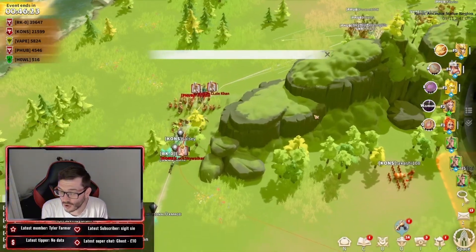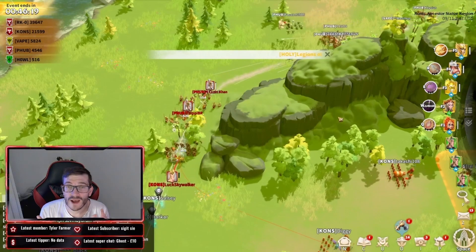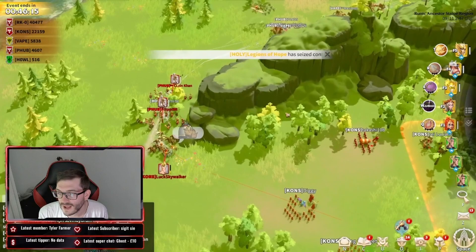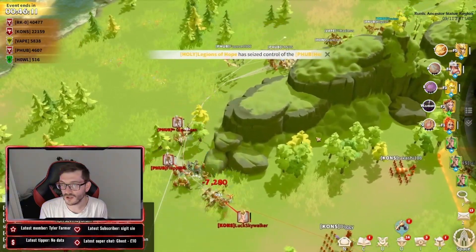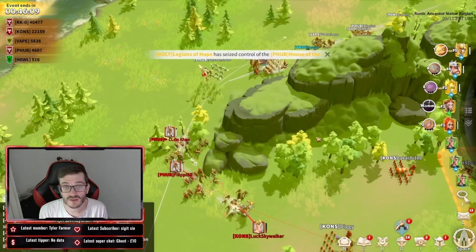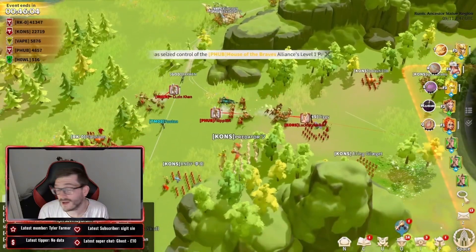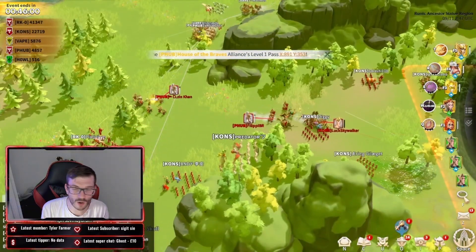So this is where we could watch P-Hub as well as Vape actually contest for the first time against RKO, by going around the top side and trying to cut off the entrance — because this entrance is where all of Kons and RKO's troops have to enter. It's a really good strategy: cut off the supplies, kill those guys, push in, kill the guys on the point, and it's yours.